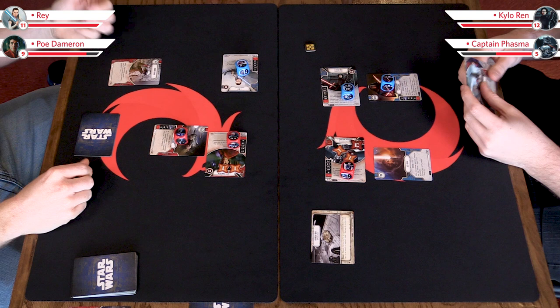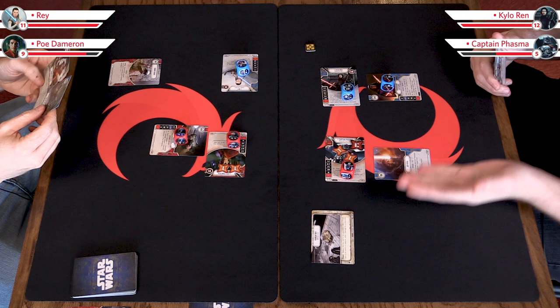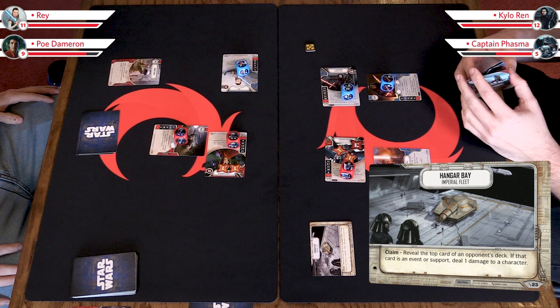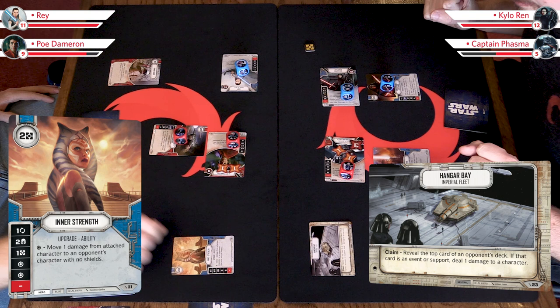As my action, I will choose to claim the Hangar Bay — claiming the battlefield. When you claim, if I didn't already have the battlefield, it would come to my side of the table. I also get to trigger the claim ability: reveal the top card of an opponent's deck — if that card is an event or a support, deal one damage to a character. The top card is an upgrade, which is neither an event nor a support. Now here's the key: Zach has claimed the battlefield, which means he can no longer take any actions. So if I had additional cards to play, I could take actions in a row without Zach responding.